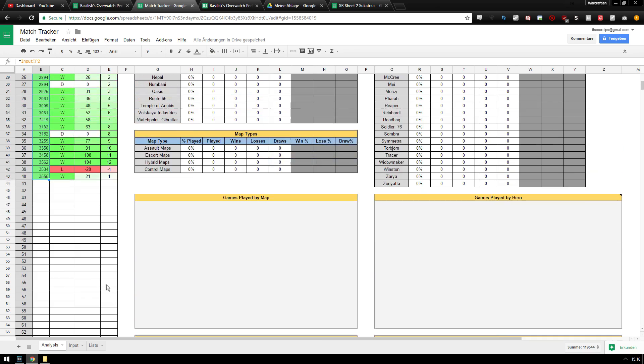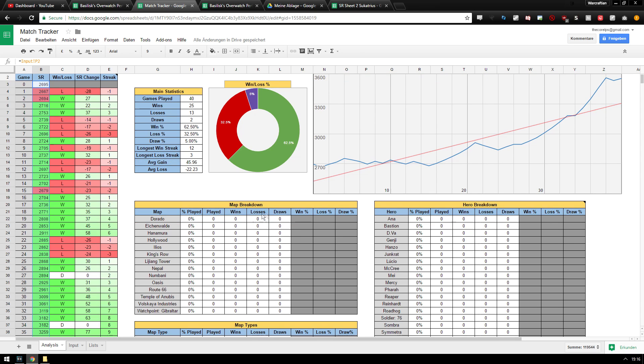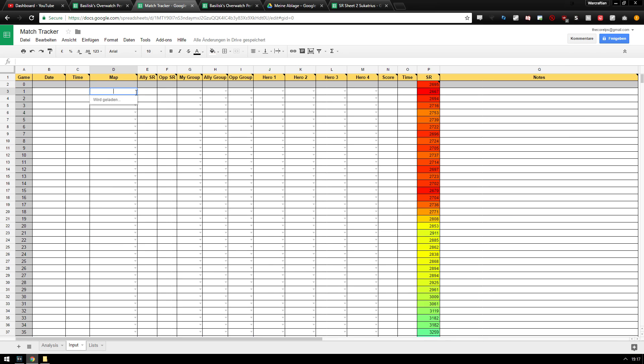Once you have a good amount of data, you can go to the analysis tab and see what the sheet says to you. Also, you don't have to save any of this — Google Drive is cloud based, meaning that any changes you make are saved and secure. Tracking your matches this way is obviously more of a hassle than an in-game variant, but it doesn't take that much time and can usually be done in the loading screen or in the queue while waiting for another match to pop up.